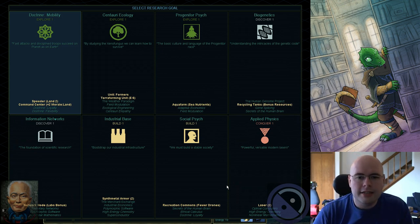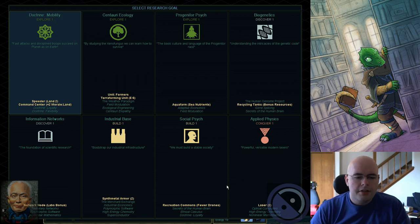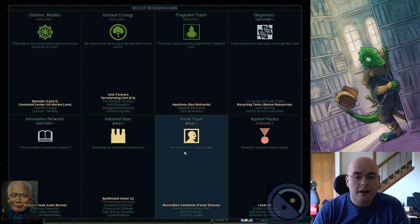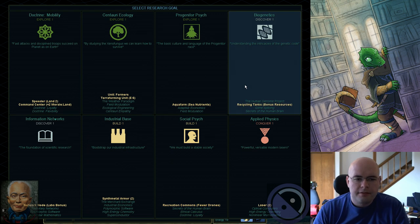We get our first selection as to what technology to research. There are several good things to look for right in the beginning. The first one is to try to get Secrets of the Human Brain, which is a technology that gives you more technology. The first faction that researches it gets a free technology. Unfortunately, it has two prerequisites: Biogenetics and Social Psych. If I was one of the factions with good research or started with one of these two, that might be feasible. For Yang, no.